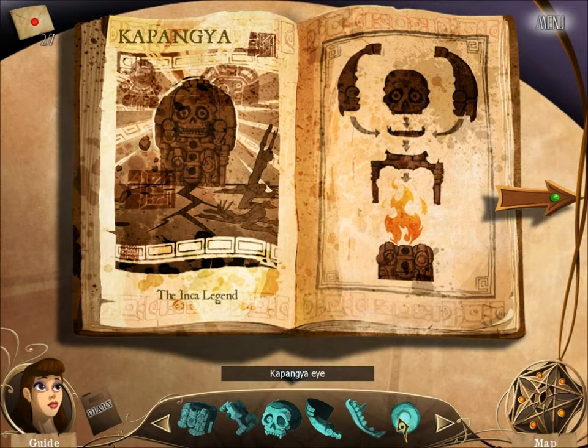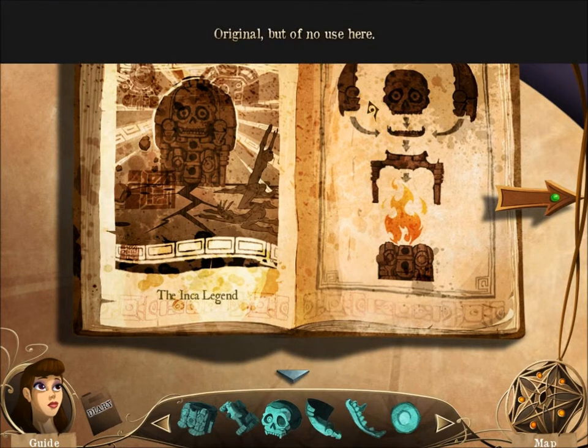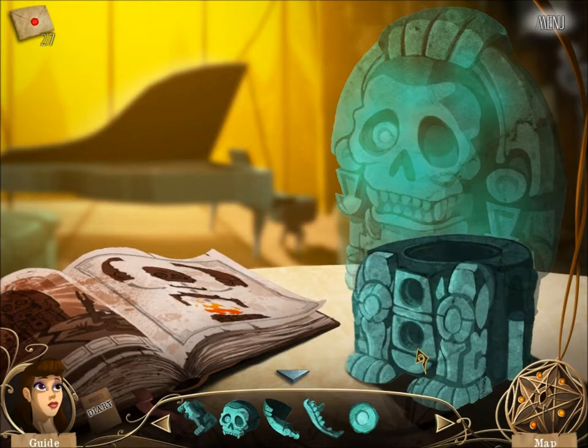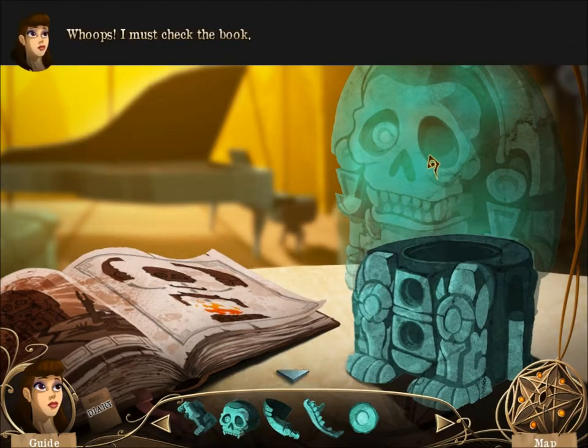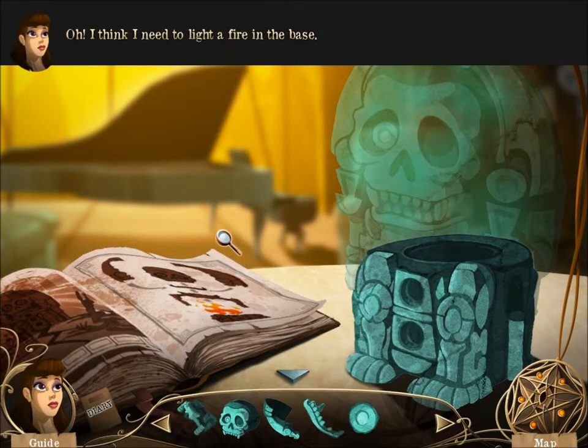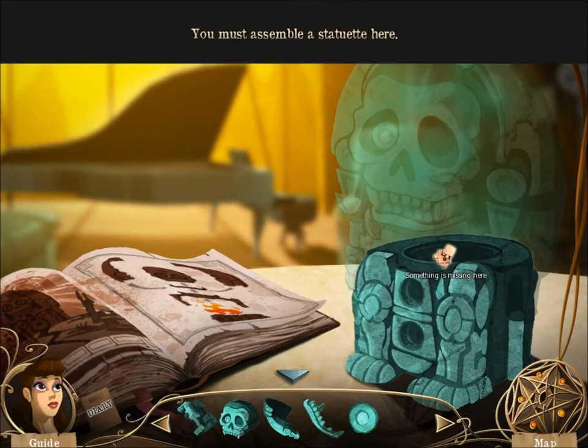What is this tablet for? It's the eye piece. Where does the eye go? It's making fun of me now. Maybe do I assemble it here? That explains a lot. I must check the book. Light a fire in the base. How do I light a fire? Something is missing here. You must assemble a statuette here.